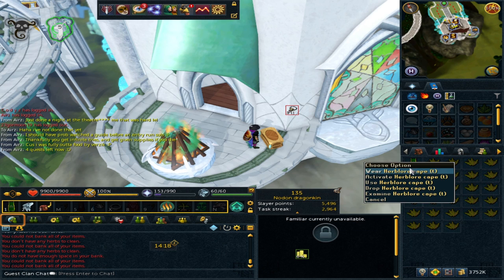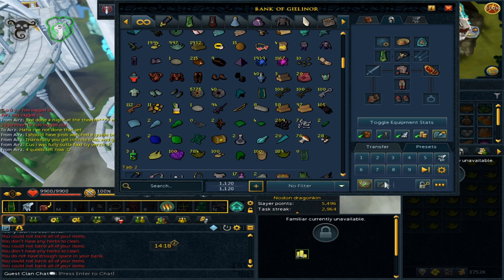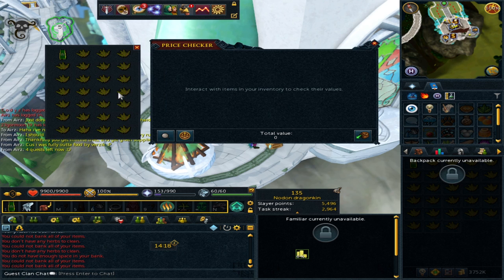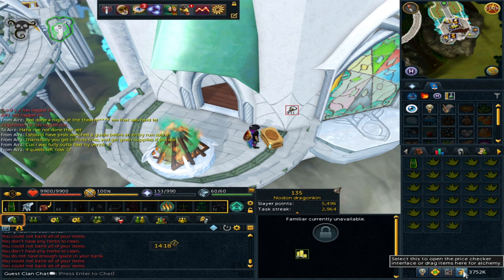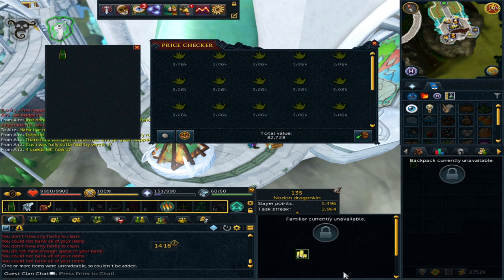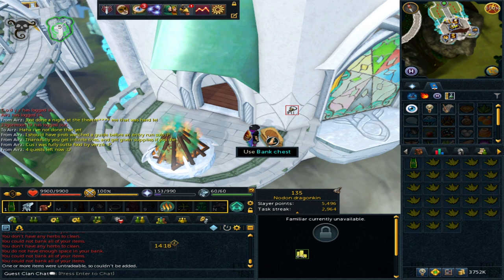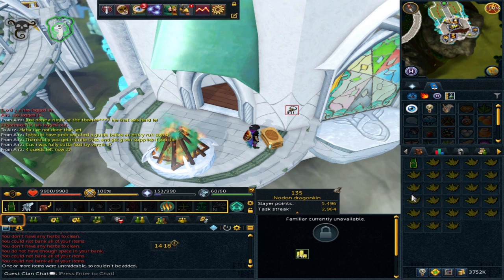As long as you're consistent and get into a rhythm you can make very good profit per hour just cleaning these herbs. I put all these grimy qualms in at 68k, checked again and we're at 82k — so that one click of the cape made 14,000 GP. It doesn't sound a lot, but when you're doing it multiple times per minute that's what equals the GP per hour.